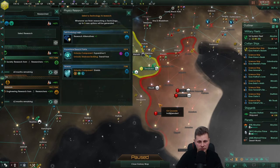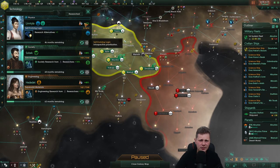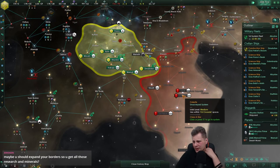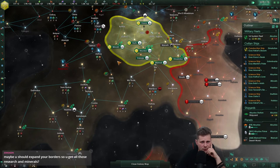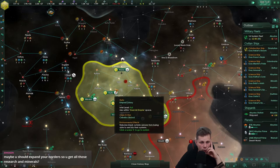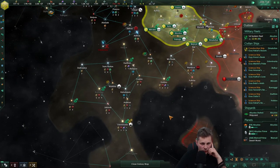Okay we got surveying speed. Let's get the research alternative because three options is just too little. Maybe I should expand my borders — I'm worried about the empire sprawl though. We could try going all the way over to this relic world, but that is so much empire sprawl it's not funny.